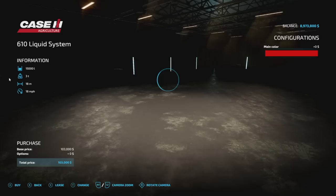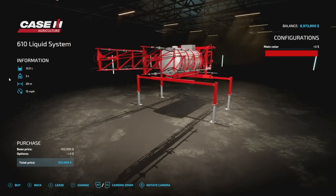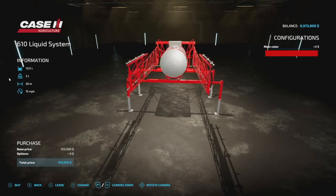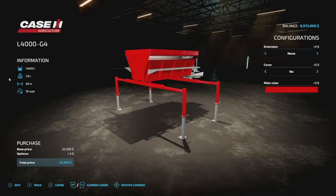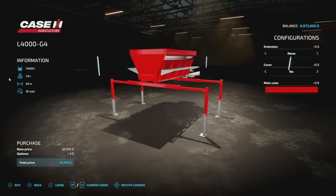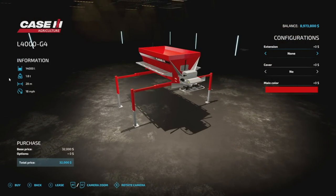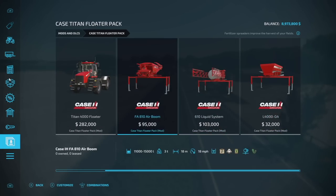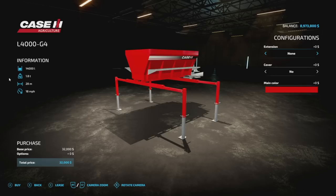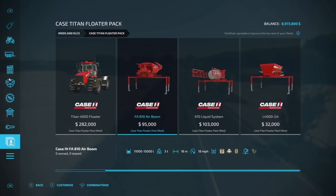Then we have the liquid system — a liquid fertilizer and herbicide spreader holding 7,571 liters, three tons, 28 meters at 15 mph, and five slots. Lastly, the L4000 G4 — a solid fertilizer and lime spreader with 14,000 liter capacity, 1.8 tons, 28 meters at 18 mph. Everything is 28 meters except for the small Air Boom at 18. There's an extension that brings it up to 18,000 liters, and you can put a cover on the small one. It's a really neat pack.